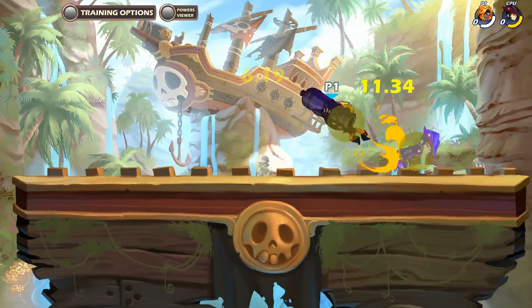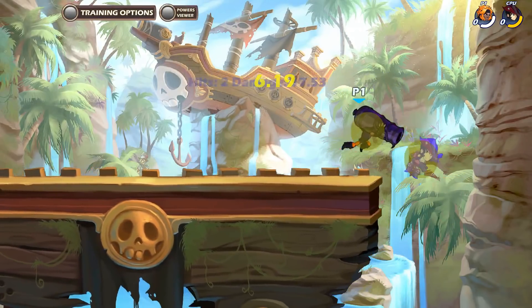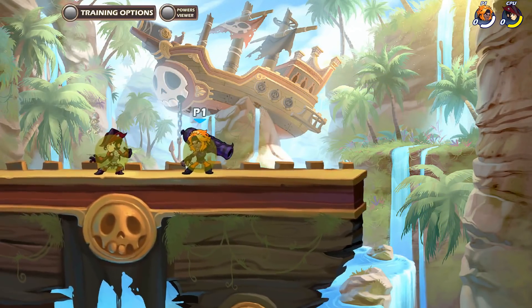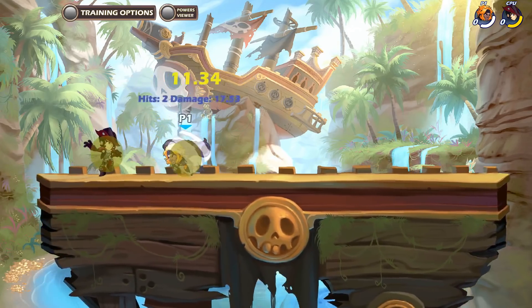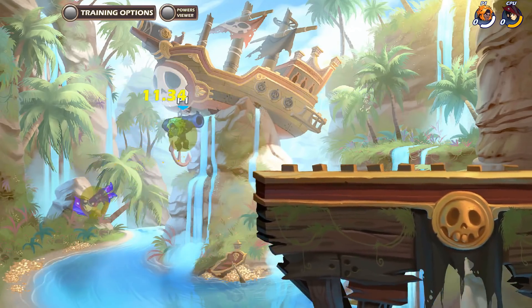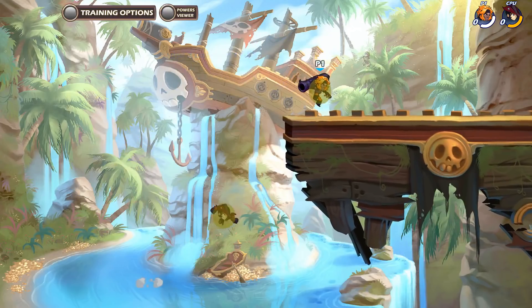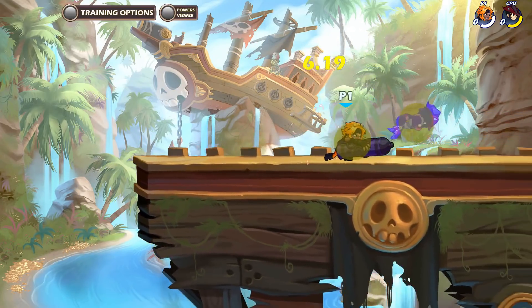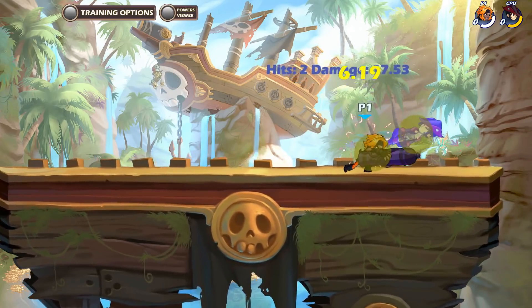It also has the most active frames out of all the cannon's light attacks, so it's the best move to use when catching enemies out of a dodge, which oddly enough happens a lot after you use a neutral light. So you can do neutral light, wave forward dodge into neutral light, or you can chase dodge forward if you expect them to dodge backwards, then use neutral light.